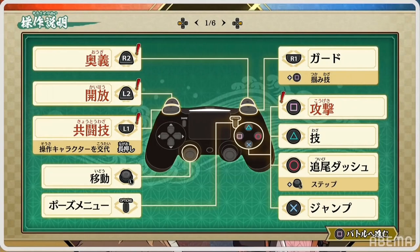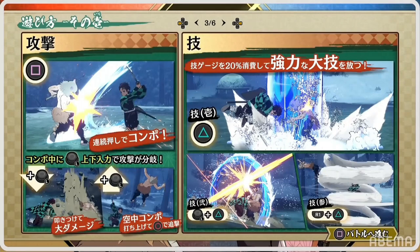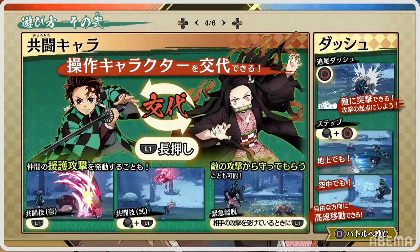The left bumper is what you use for your sidekick, and if you hold it down that will actually be how you switch characters — you can either call them out for a little attack or switch characters with them. If you do your attack string and press down, it'll do a high damage attack. If you press up, it'll do a combo launcher and you can follow up with your homing dash. There are three versions of your special moves depending on whether you move the stick or hold down the block button.